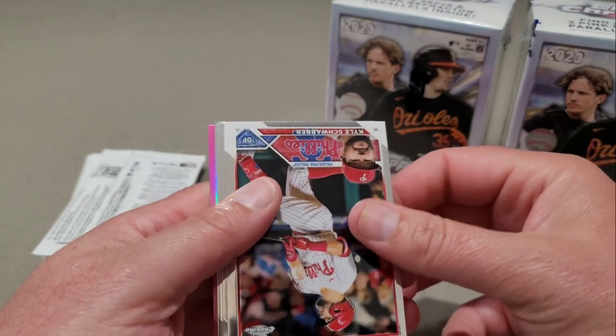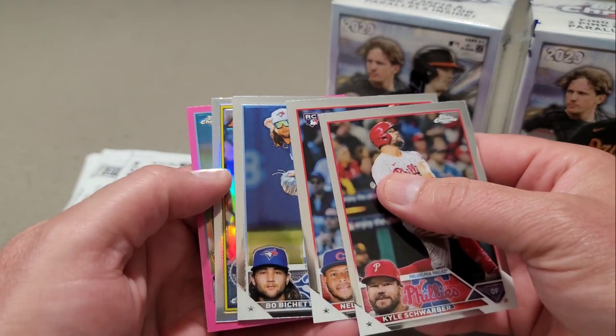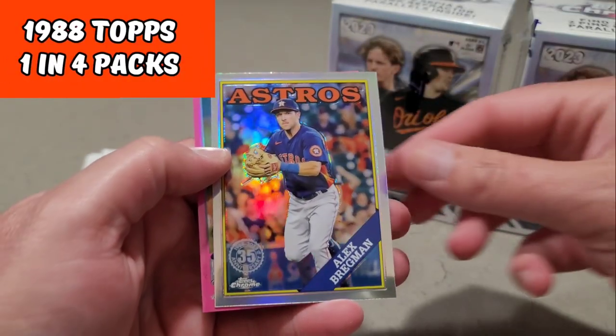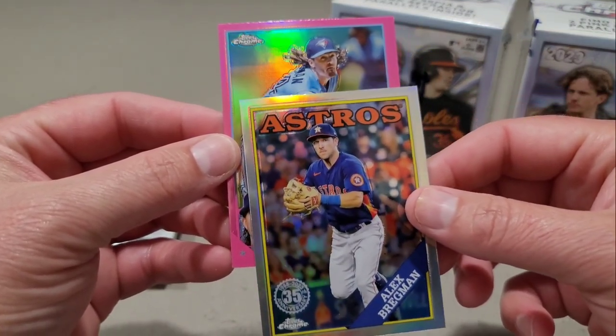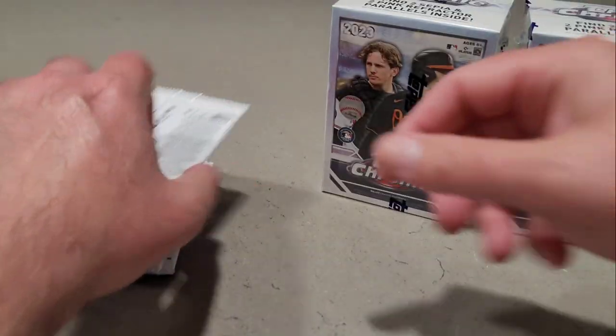We have Kyle Schwarber, Nelson Velasquez, Beau Bichette. We have a Refractor — or no, it's an '88 insert — and it is Alex Bregman. And then our second pink: Kevin Gossman. So the pinks are done.